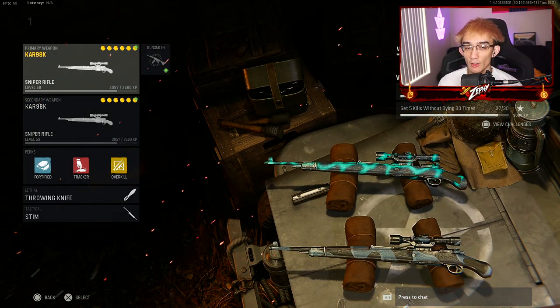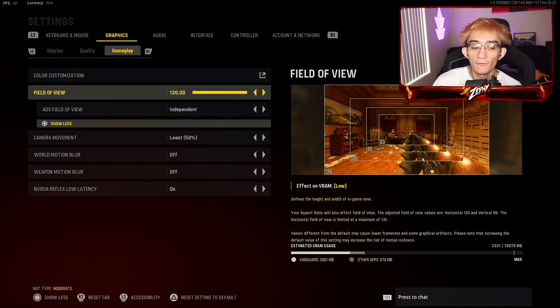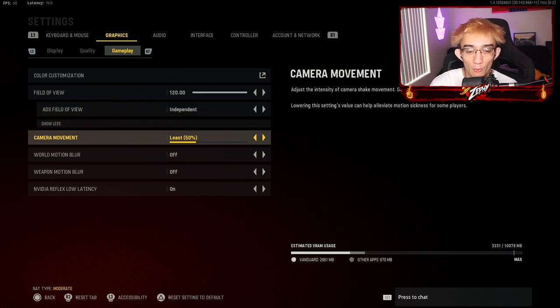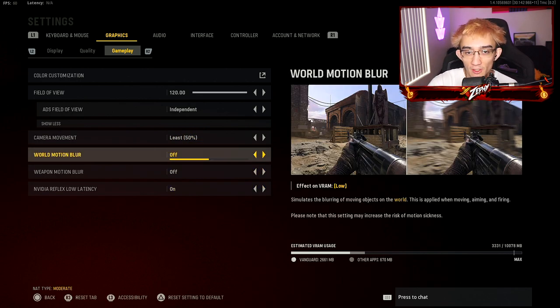Also, make sure you change your ADS field of view in graphics settings. Go under gameplay, hit square or X, and under field of view change ADS field of view to independent if you have it on affected. This is really good for iron sights. For regular sniping you can go back to affected. I usually use affected for Warzone or Cold War.